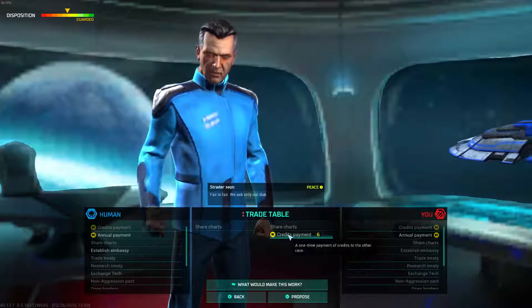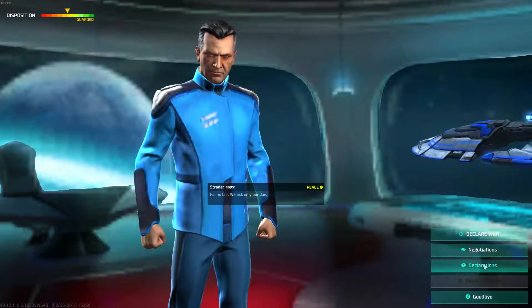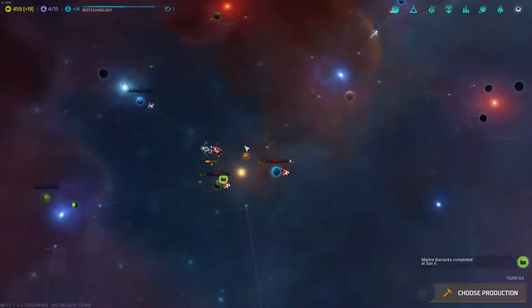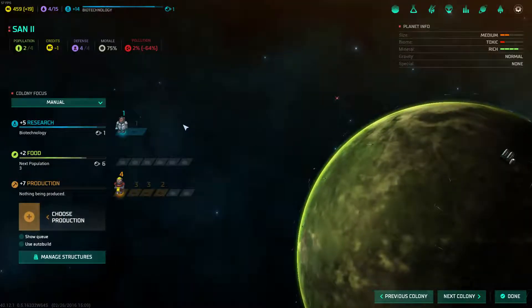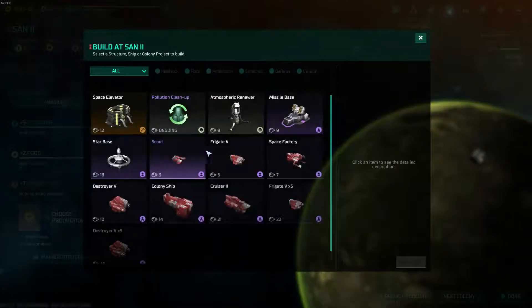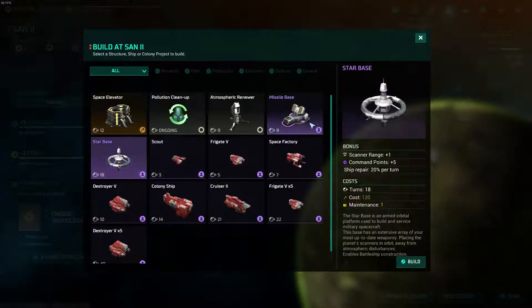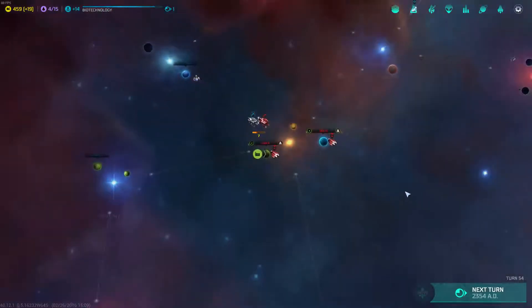He wants some credits for me to do the charts — I'll wait. I've got to decide if I want to make buddies with him or not. I may not, just to have something interesting to do while we're doing the playthrough. We do need to choose some production on Sand 2. I do want to get the Starbase, so I'm going to go ahead and do the Starbase.